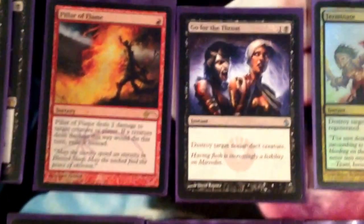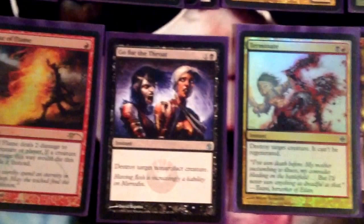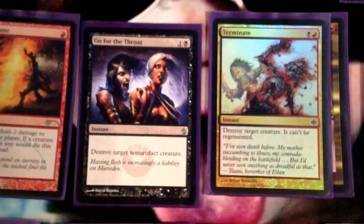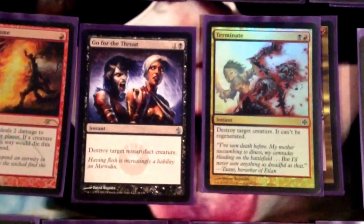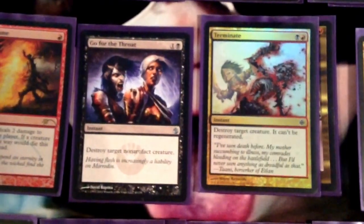Our straight removal spells that can't go to the dome like Pillar of Flame are 1 Go for the Throat and 2 Terminate — just catch-all removal spells. Terminate does kill anything that can be targeted. Go for the Throat kills pretty much everything. Having 2-mana removal spells is really relevant when Zoo and Melira Pod are 2 of the decks you have to beat. They're also really good against Splinter Twin, so that's why those are in here.